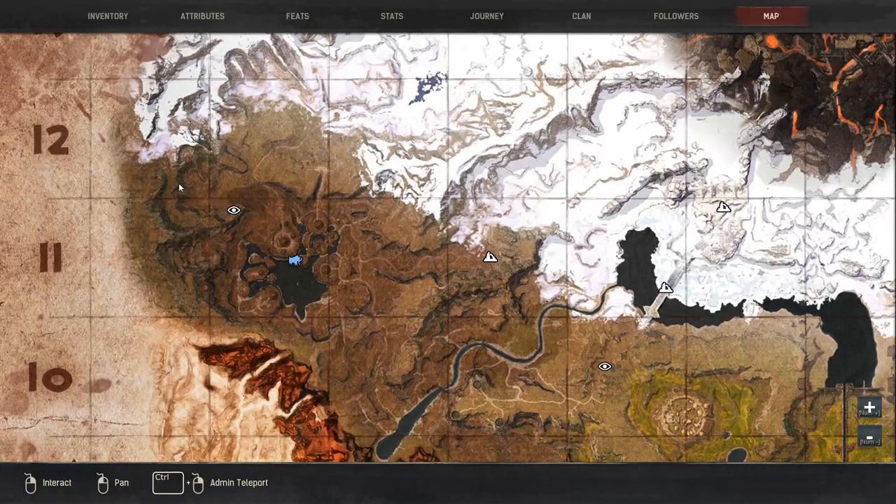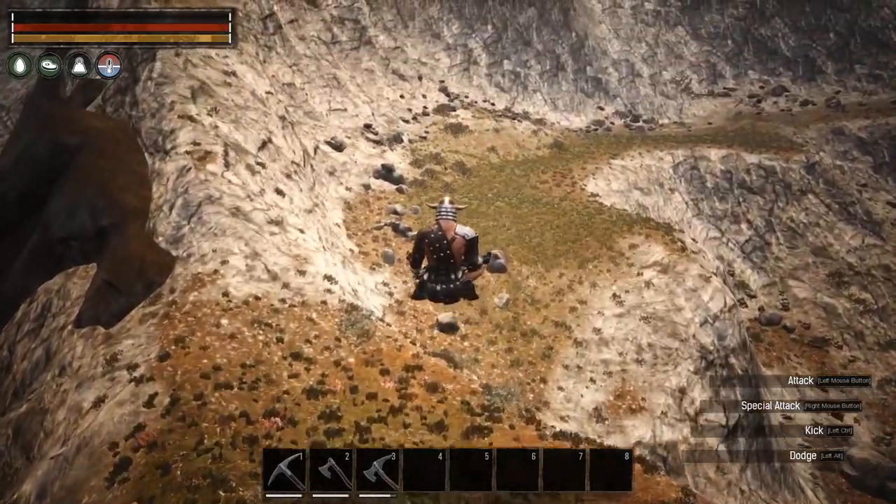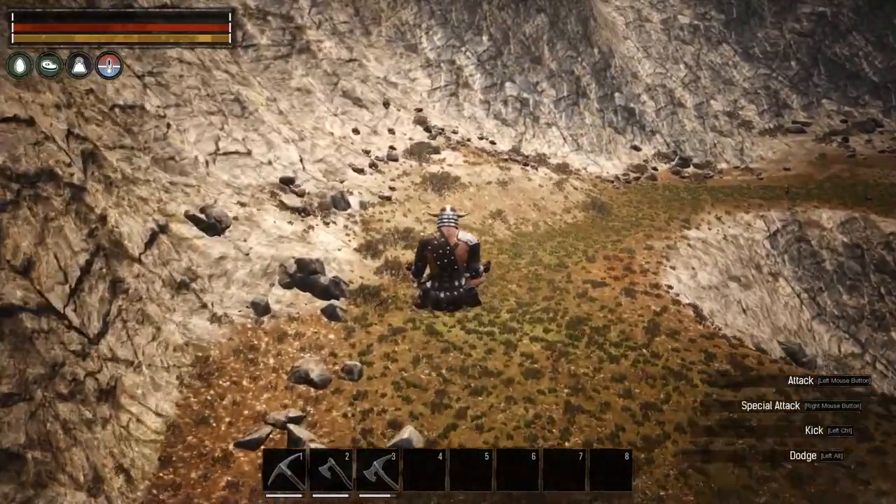The second location is in A11, which is a little west of Mounds of the Dead. Most of the iron will be up on the cliffs, but you will also find even more on the ground.